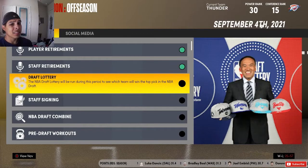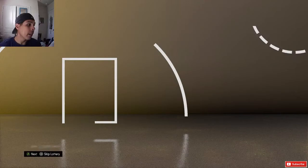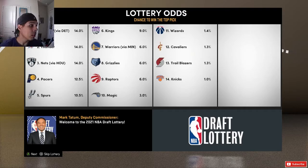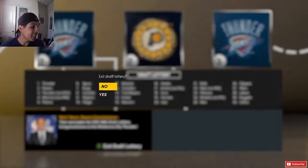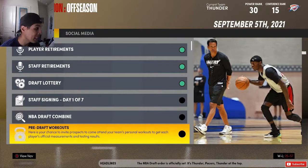Jason Tatum is your Finals MVP. Let's head to the draft lottery because we have so many picks — it's outrageous. We are projected at the number two pick. The Nets via Houston have a pick, and we get the first pick and the third pick. I guess we got the third and the first pick through the Houston trade with Russell Westbrook. Let's go!